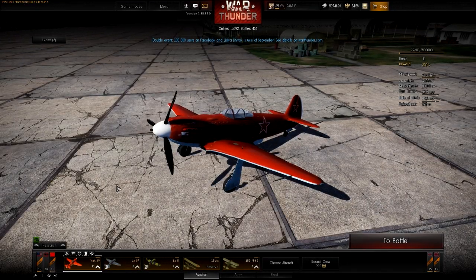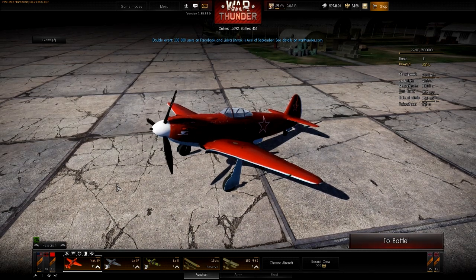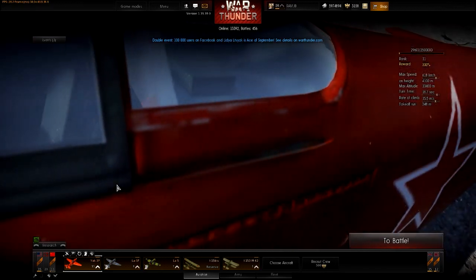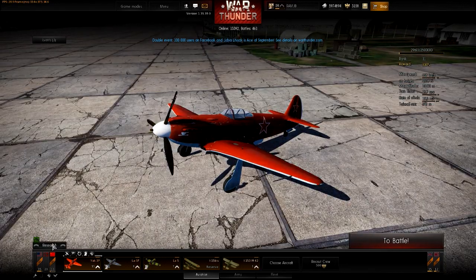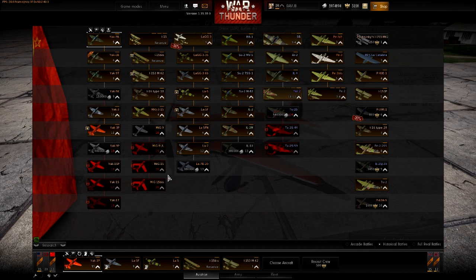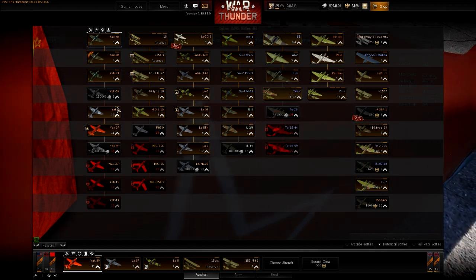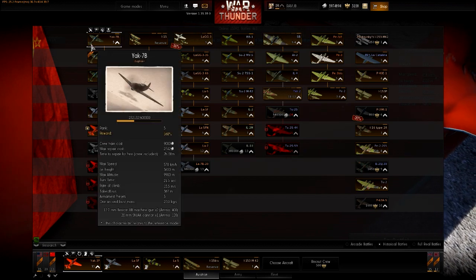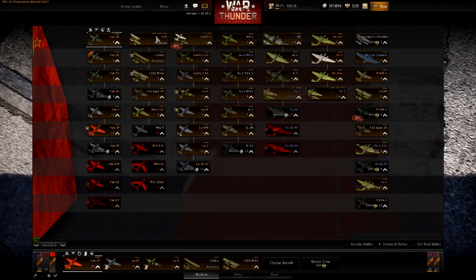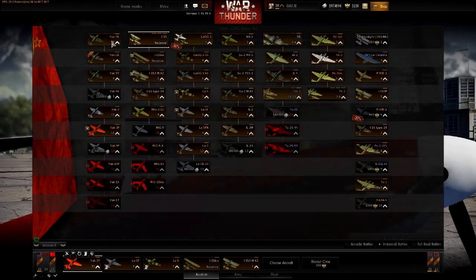Hello guys and welcome to another War Thunder tips video. Today we are going to be taking a look at an overview on the Soviet nation and its tree. It's got a very nice spread of planes in different tiers. I'm going to start from the reserve line and try to go up the levels and explain them one by one.